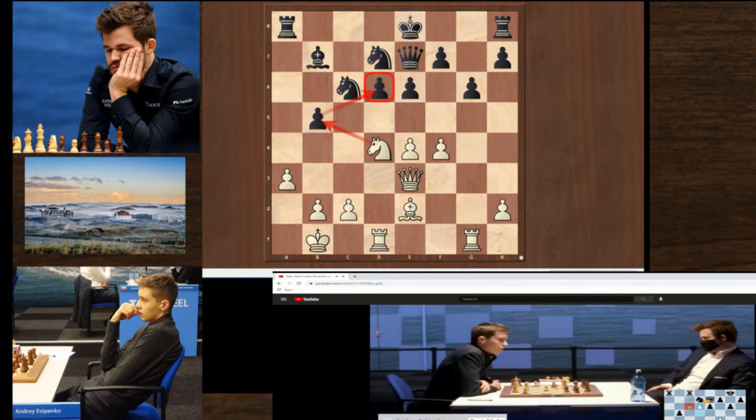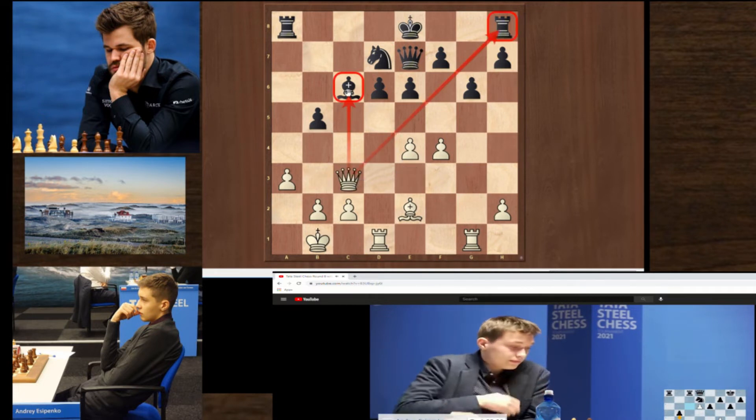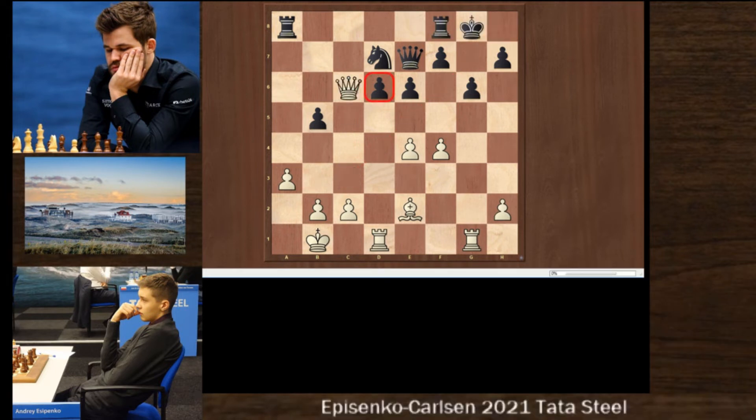Instead, after attacking here, he takes on c6. Black takes and he plays Qc3, attacking the bishop and the rook. Carson has to castle and now d6 cannot be defended.